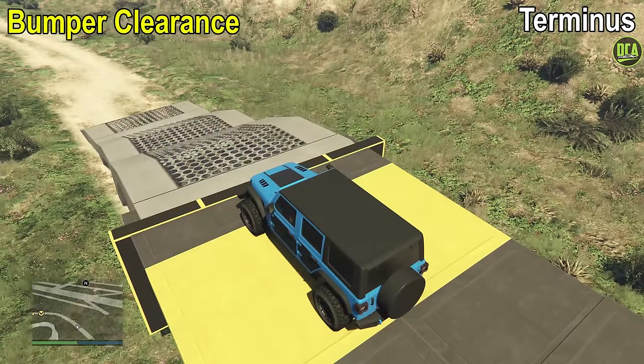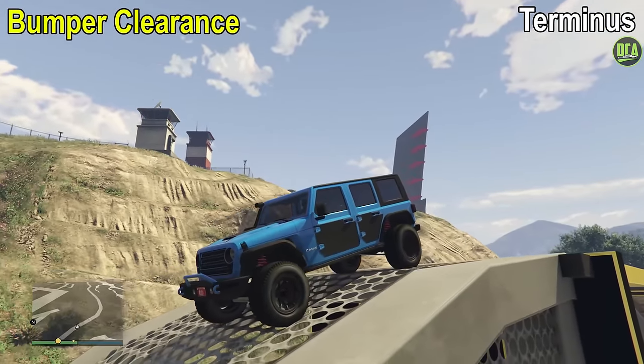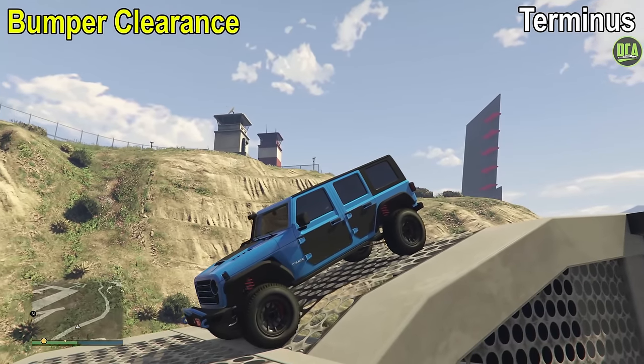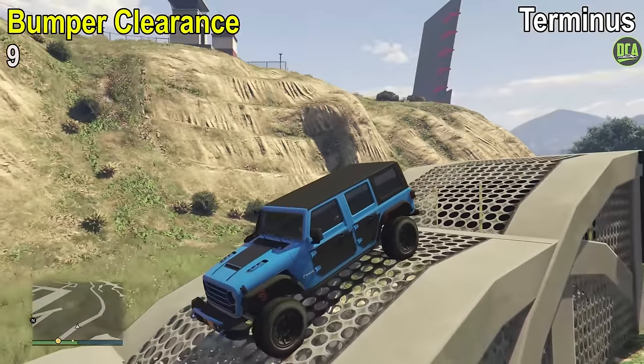Continuing to bumper clearance, the Terminus has great bumper clearance out front, but not so much out back. It does scrape once out back, which gives it a 9 out of 10 for this test.